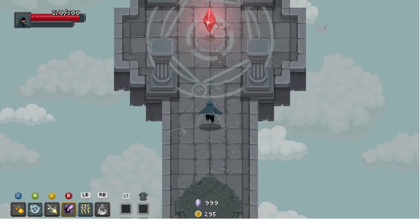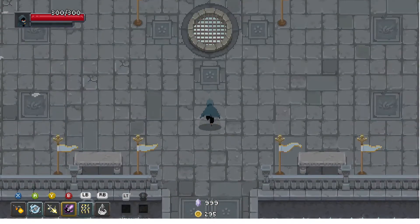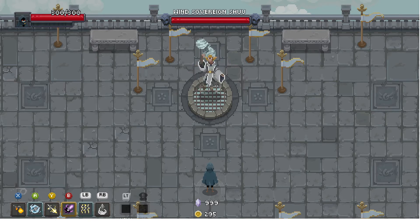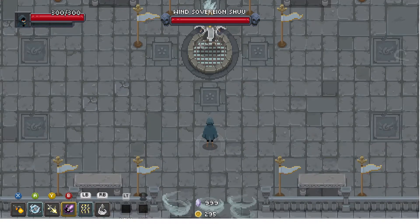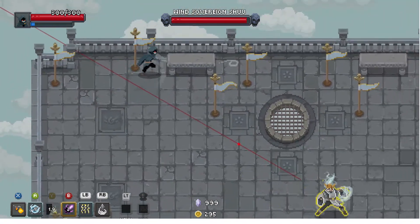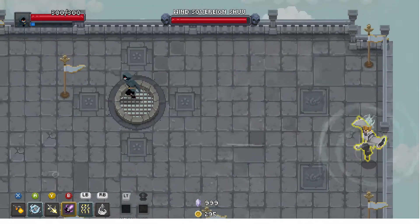Alright, I need to be very careful taking on Shu. I still maintain that Shu the Wind Sovereign is perhaps the hardest boss in the game — while hardest next to Nguyen, next is Sura. He's just so freakin' fast and most of his attacks track you very well.